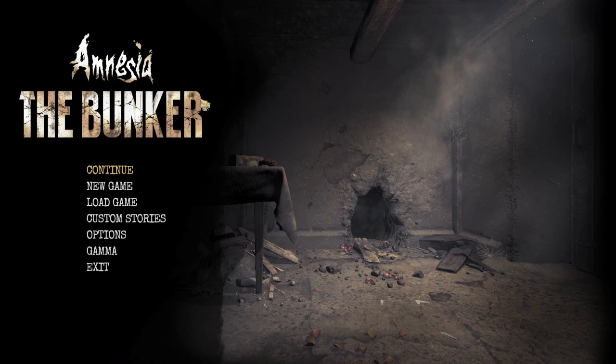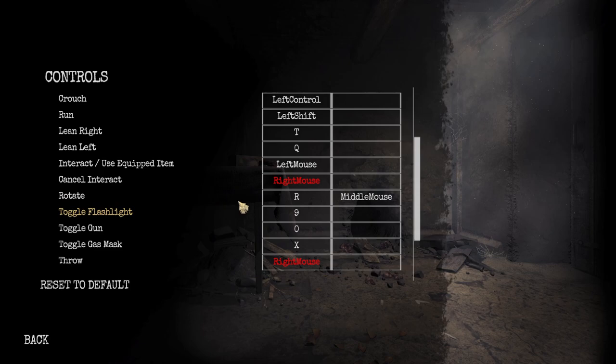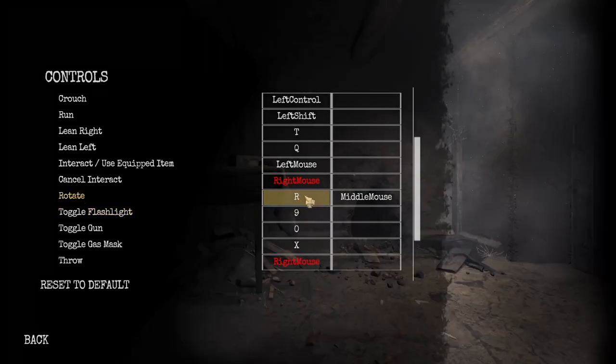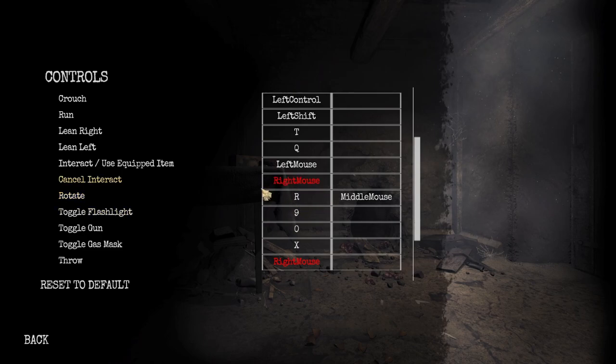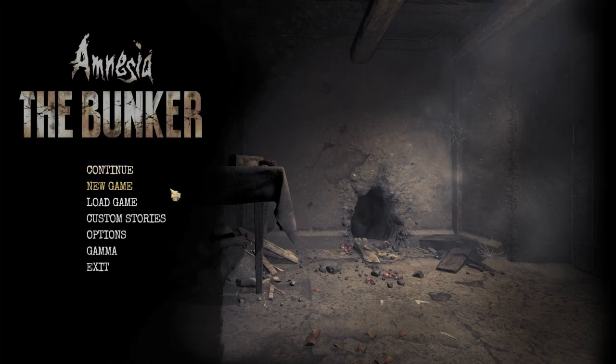You don't really need to know a whole lot going into this. All you need to really keep track of is, if you go into your controls and your key bindings, your rotate key. I have this bound to R myself; I think by default it is T. I'm not sure what it is on controller, but this is the only key bind outside of your general movement that you really need to know.